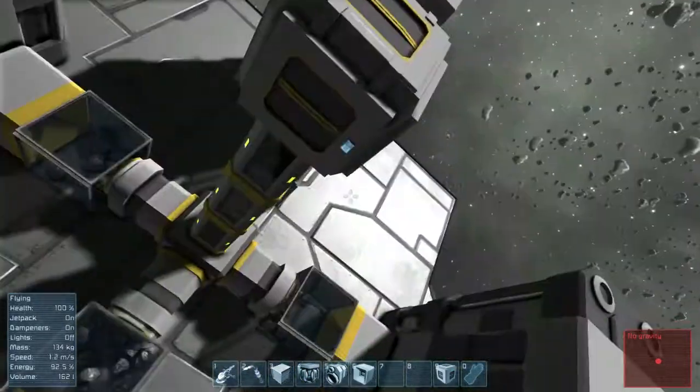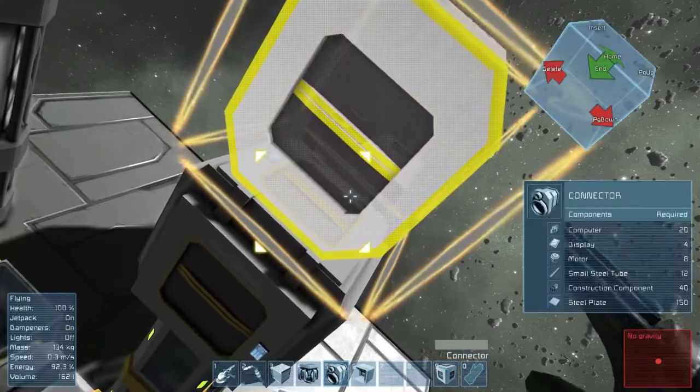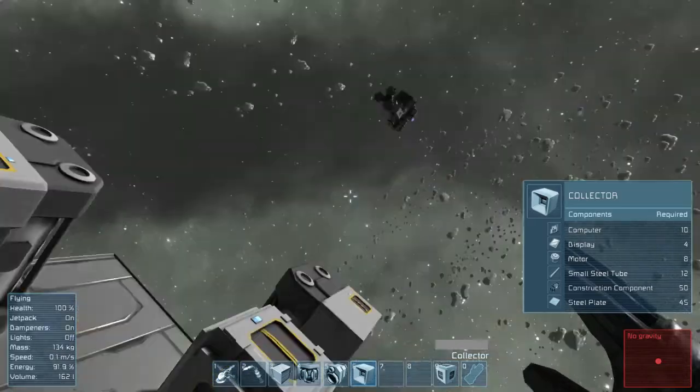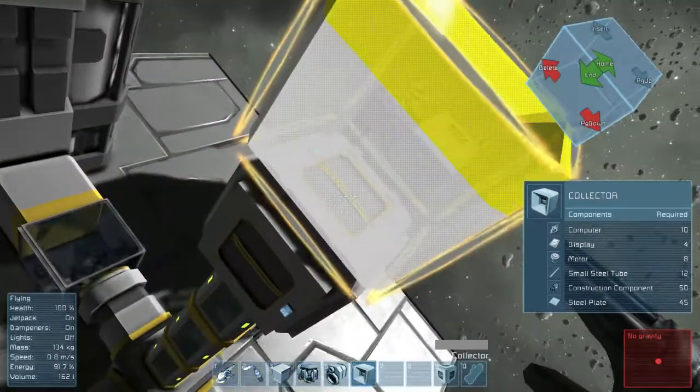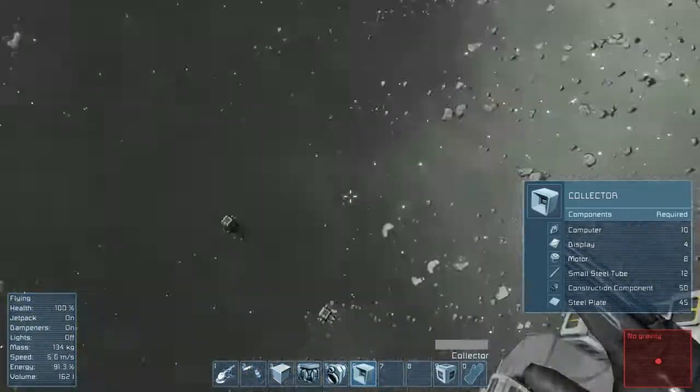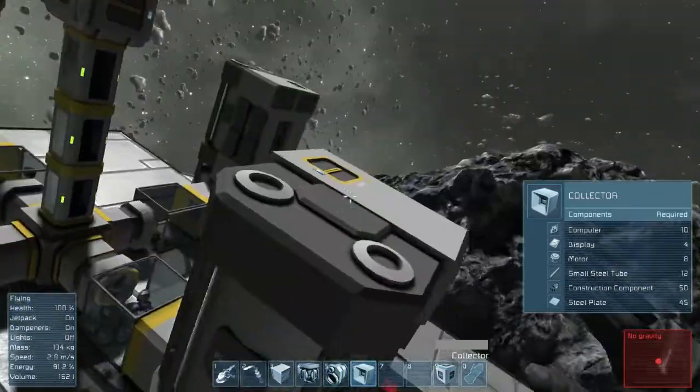If you were to take that setup, put a collector on top of this, and assuming this cargo container was empty, and then just try to run this at the same time, it would not work because the flow rates are not equal.